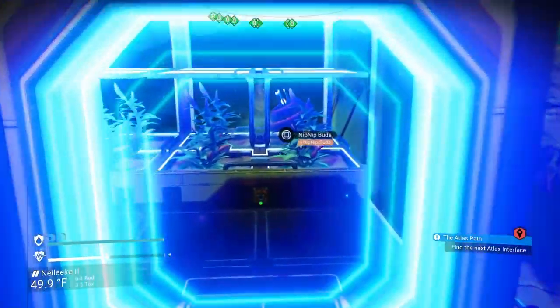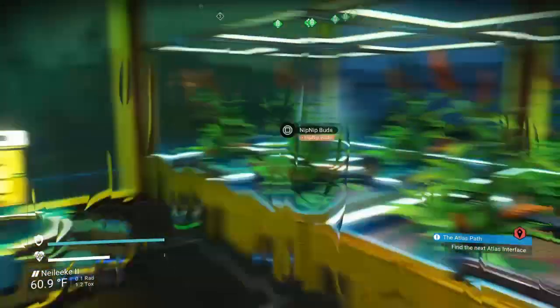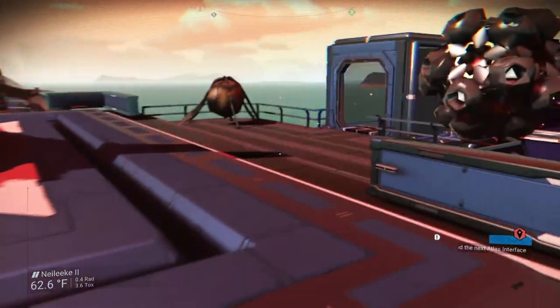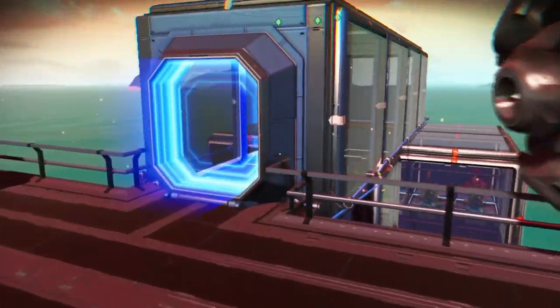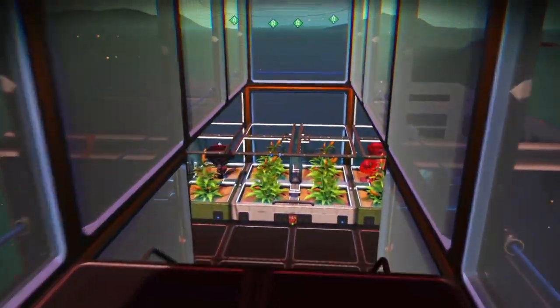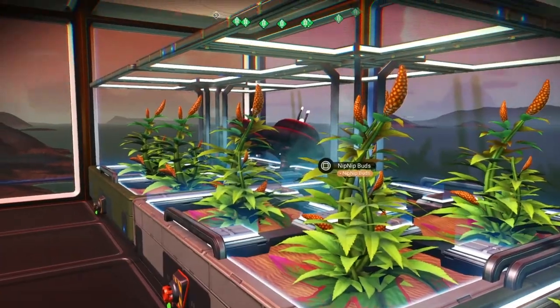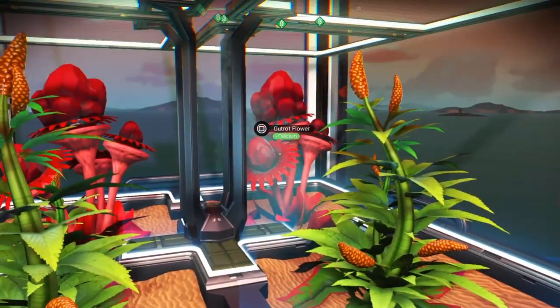I didn't intend for this to be a nip-nip base, which is why some of these farms are underwater — I wouldn't have built this on the coast if I had intended to do this. Attached to the landing pad I have another little farm over here which has about eight, and again some mordite and some gut rot flower just to fill in the extra spots.